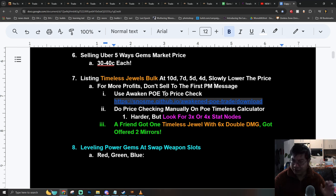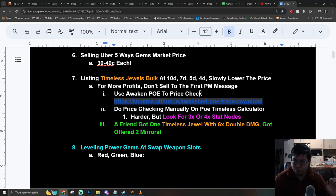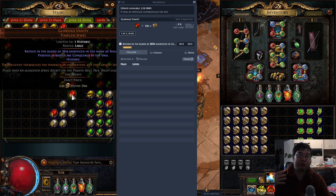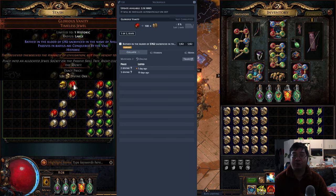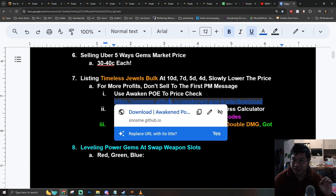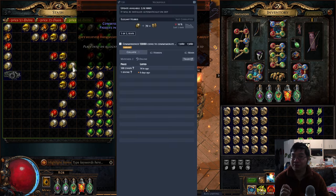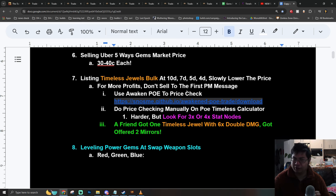I list them for about 10 divine. If I get a message, I don't sell right away — I apologize to the buyer and tell them to wait a little bit. First, I use the WeakAuras POE add-on to check the price. If this one I'm selling for 2.5 divine and no one else is selling it, or I'm selling for 1.8 divine and people are selling for 2 divine, I know I've listed a fair price. The hotkey is Alt + D, and this will check the price for you — very convenient.